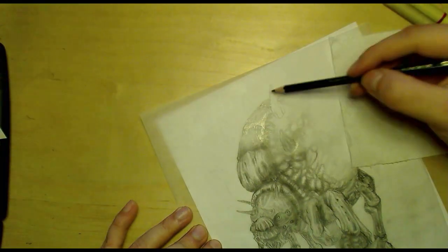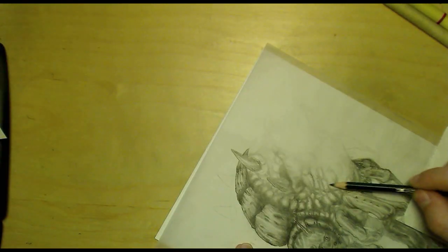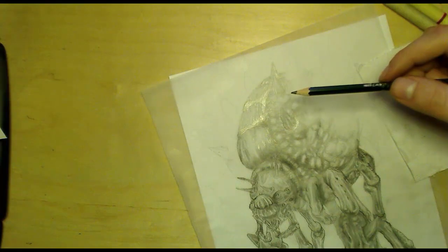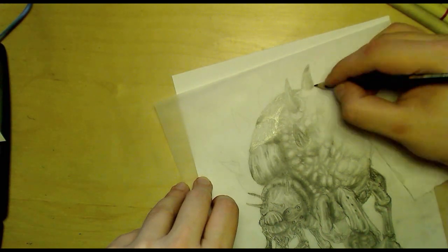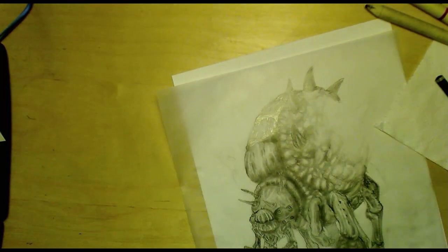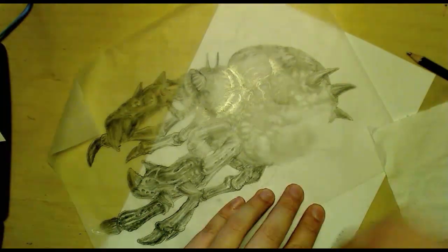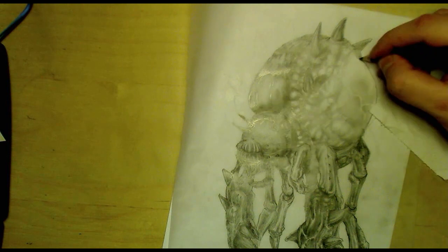I'm just drawing the cast shadows of the spikes, just to give a sense of realism. I'm going to go in with my eraser after this and draw in the highlights on the spikes, because the light is supposed to be coming from the top left, so they have to show that. Now, as you can see, my little bumpy texture turned out pretty well here, and now I'm just shading in the sack on the very side. I drew in a vein there just for extra effect.